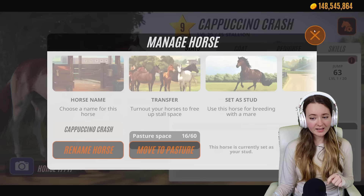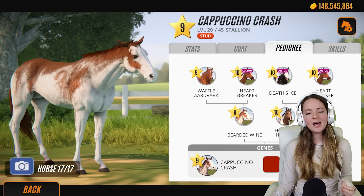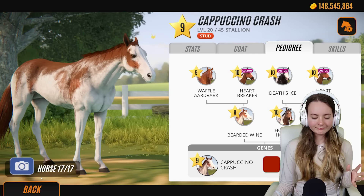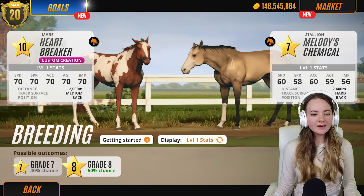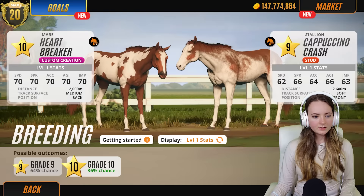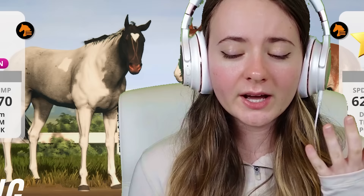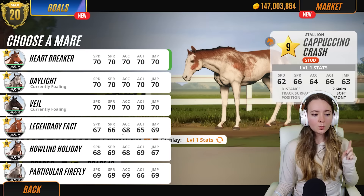I'm thinking we actually switch this over to our stud for the next round. Bearded wine is actually a lot lighter than this horse, and we have a full pedigree tree at the minute which is important. We do have a double but that's fine - nobody is genetically testing these horses and they come out perfectly fine. I'm going to choose a different horse - daylight - with cappuccino crash. We'll also do veil. I know veil is a custom creation horse which means we have less likelihood of getting something super out there, but I just like this coat color so much and the heart on her forehead is so adorable.